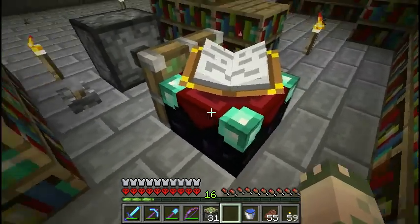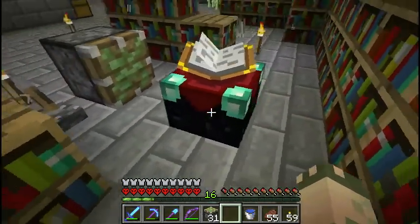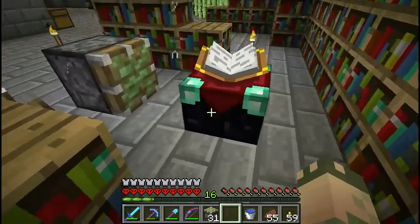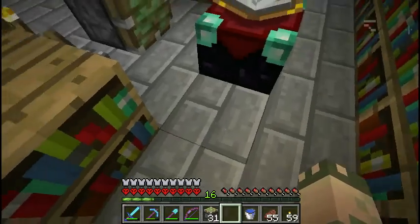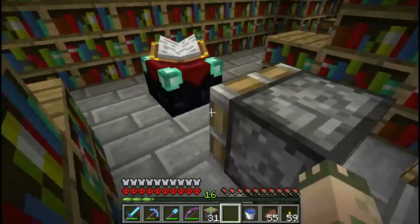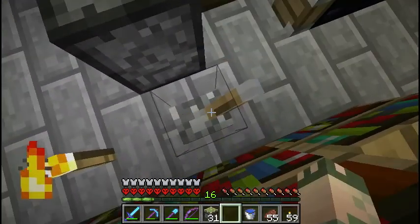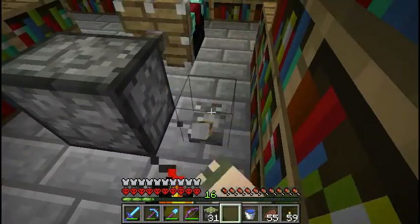That kind of ruins one of my plans, but not the main plan — that was just an extra little thing. I was going to do a block swapper where it would pull the block down and replace it with a stone brick. But these are sort of obsidian-like things and you can't move obsidian with sticky pistons, so that's not gonna happen.